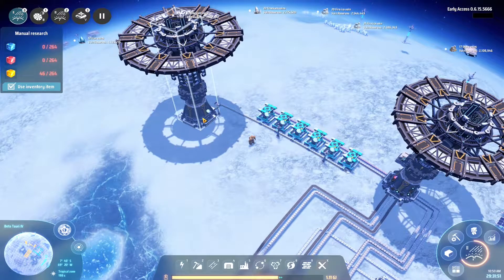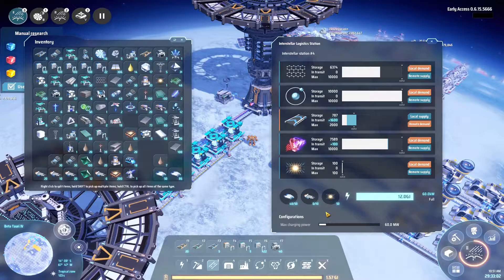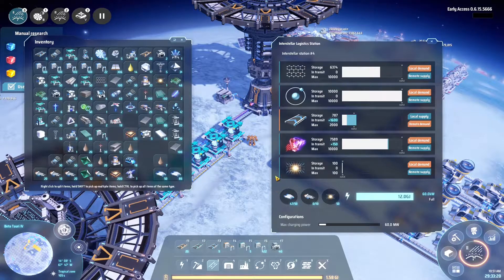Now we can go back to the world and request our solar sails and the item we so much want. I am not a particular fan of the interstellar logistics stations needing warpers - I think it's a big hassle. Hopefully they will change that, or make it easier to distribute warpers to the interstellar stations. If they do that I'm fine, but right now this isn't the way I like it.